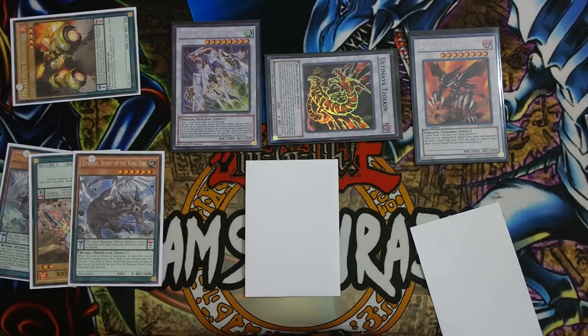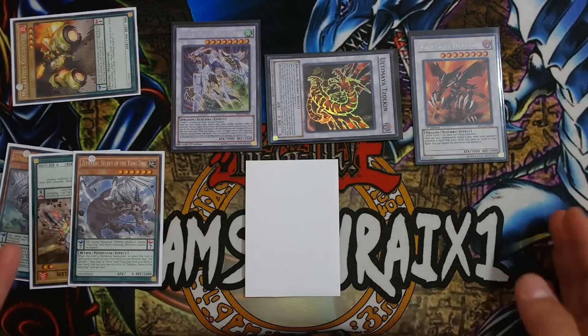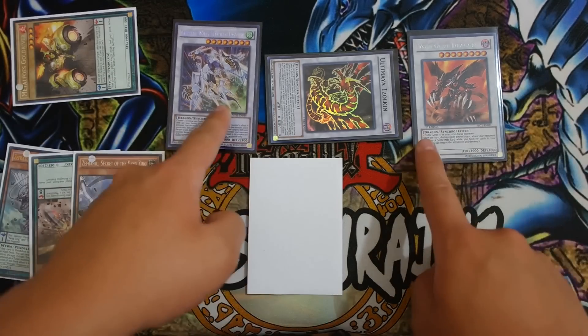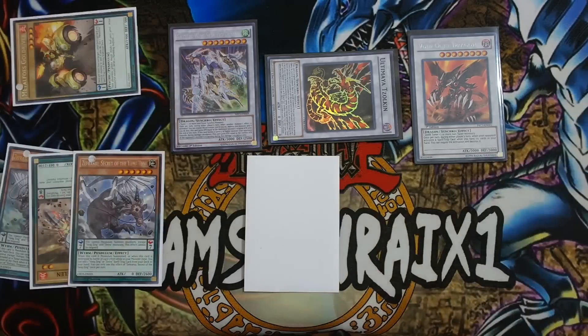A huge shoutout goes to Ray — Yang Zing Ray — for showing me these amazing combos. Let me know what you guys think about this Metal Phosus Yang Zing build. The deck is going to be way better once Deng Long comes out because we get Branches too. For now, Metal Phosus Yang Zing is still very viable — you can make boards with three negations first turn. Thanks so much for watching, smash that like button for 200-plus likes for more deck profiles. This is Sam from Team Samurai signing out, peace!